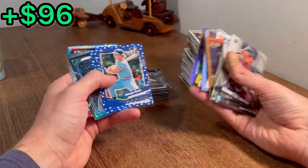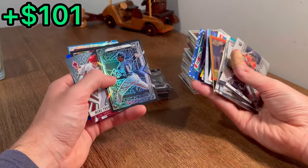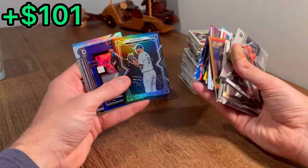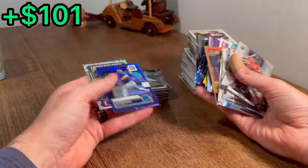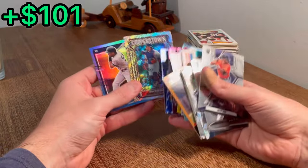Harmon Killebrew. Another George Brett — that should be resellable. Nolan Ryan. Louise Gill. Mike Trout Obsidian — may have one of my favorite card designs. They are just such pretty cards to look at. Cooperstown Pudge — let's do that as the next Easter egg.